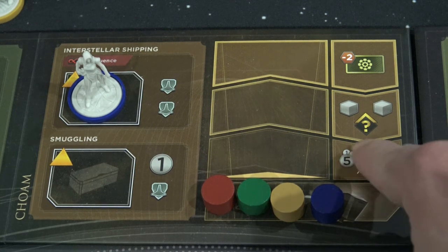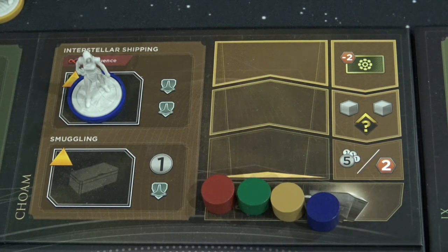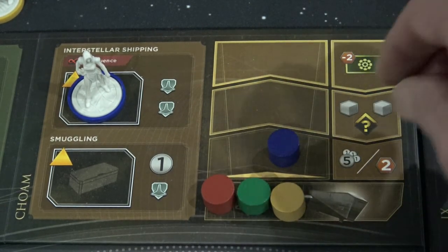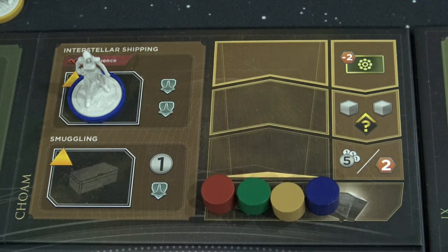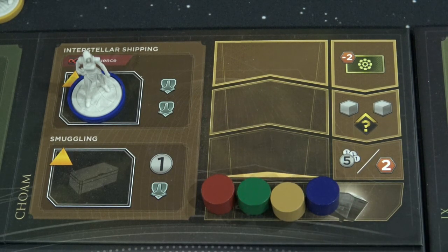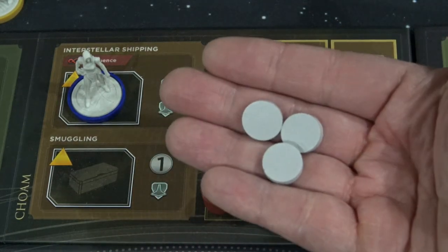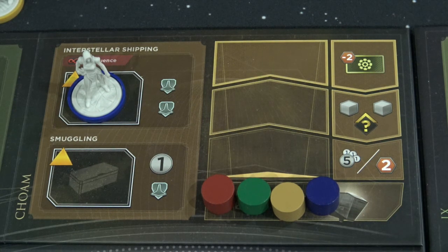What's interesting about this space is that it has a five and then there's little ones next to it. What that means is that if you are the active player that moves to this location and cash this in, you can take five Solari — which is going to be the big token in the game. Now all of your opponents are also going to gain a Solari, but they're only going to gain one. So you gain five and they gain one. That's kind of an interesting mechanic — getting the five Solari kind of outweighs your opponents getting one.